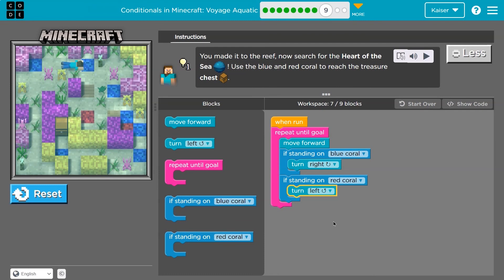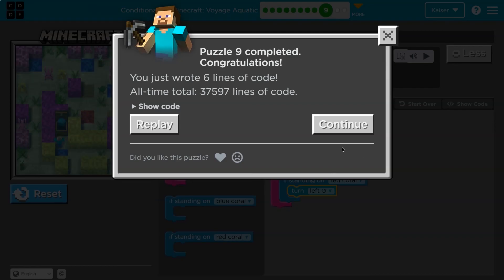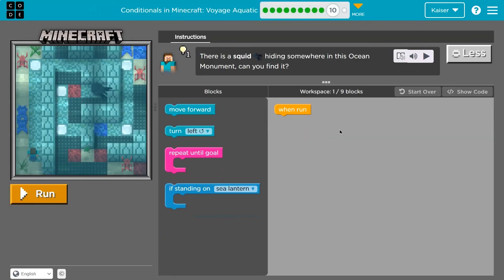If we're not on coral, the computer should do nothing. It just keeps going until we hit our goal — move forward, and if we're standing on the coral, we turn. Boom. If statements or conditional statements are super important to programming. I'm glad we're getting used to them now.